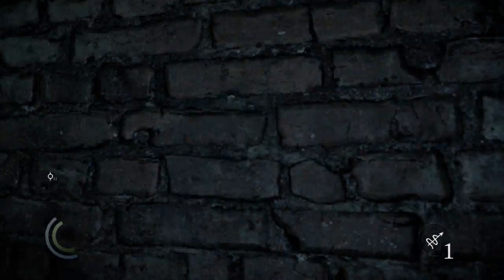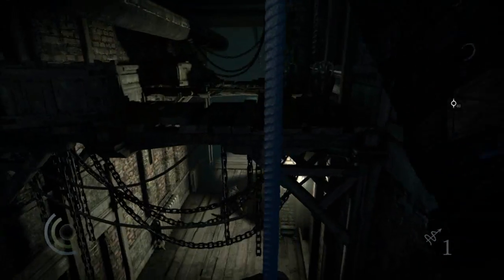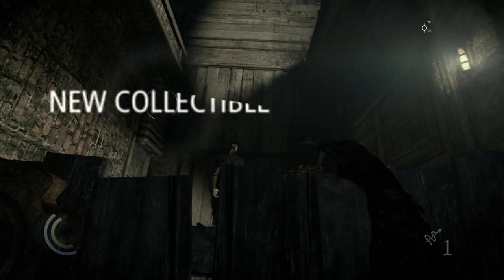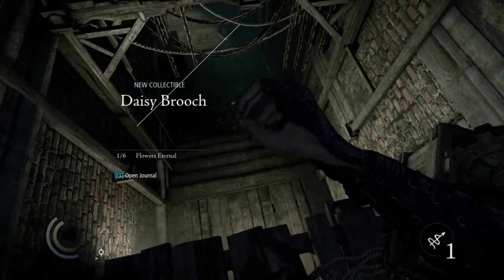So you can get an arrow that way, and then if you have one, just aim one at the thing up there, the arrow thingy. Then jump across these boards, and the collectible will be there on this second one, looking over the dead body as well.